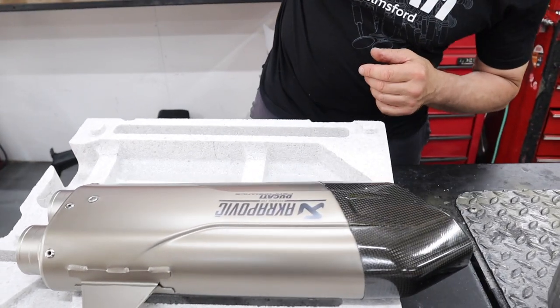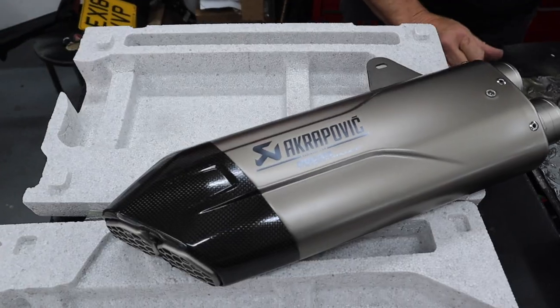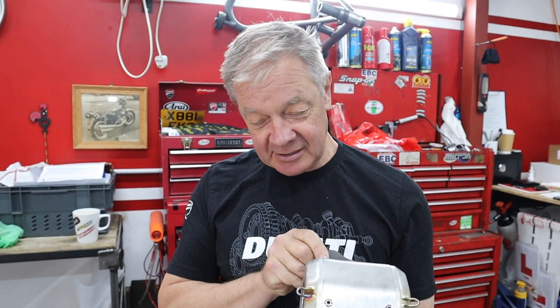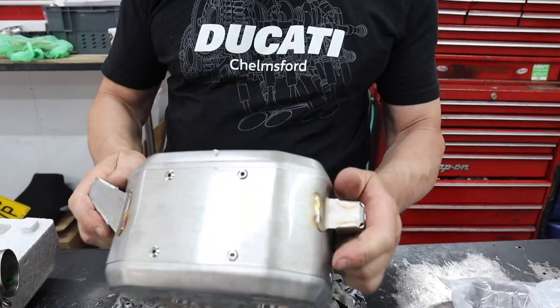That can looks very good. It doesn't look much different to the one already on there, to be honest. It doesn't weigh anything — looks like a robot's head! So there are some real advantages with this exhaust. How much lighter do you think it is? About four or five kilos? It's even better than that — you also get an extra four brake horsepower and eight newton metres of torque.